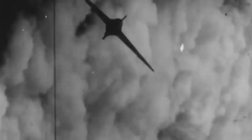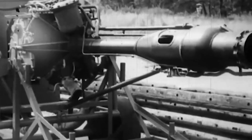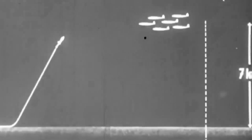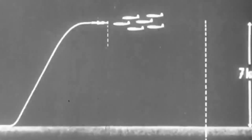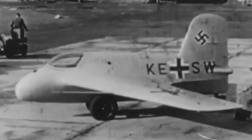The Messerschmitt ME-163 Comet is a German rocket-powered interceptor aircraft designed by Alexander Lepisch. It is the only rocket-powered fighter aircraft ever to have been operational, and the first pilot aircraft of any type to exceed 1,000 kilometers an hour — or 621 miles per hour — in level flight. At the time, there was simply nothing else as unique as the Comet or that performed as well. There were over 300 Comets built, but due to many different reasons, they only ended up destroying between 9 and 18 Allied aircraft during the course of the war.